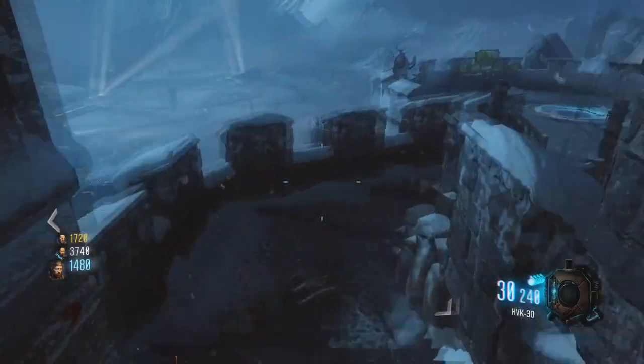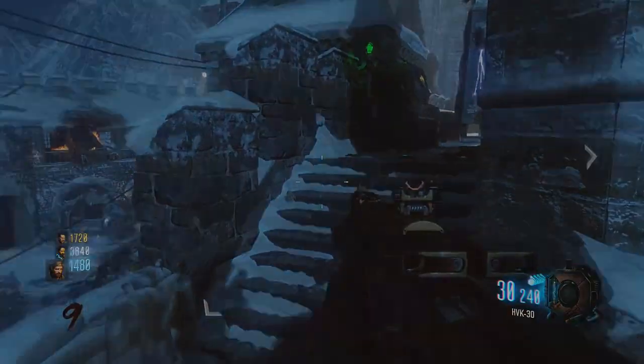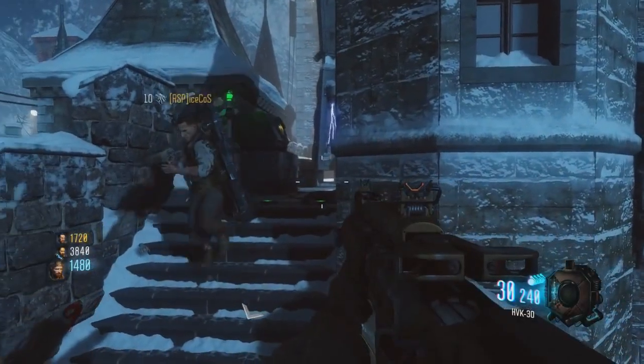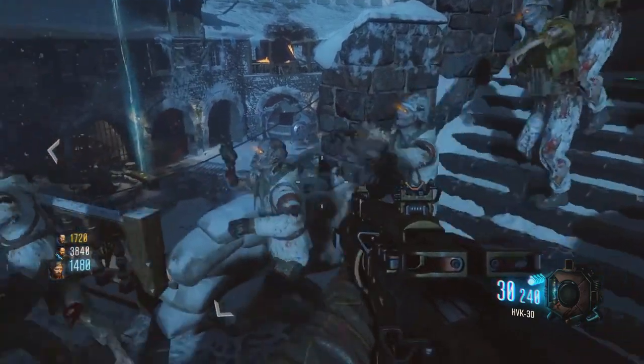To do this, just come to the power room and then head to where we are and literally just do a little jump here. What this is going to do is act as an AFK barrier. So as long as there's more than one person in the game, the zombies will not touch you.